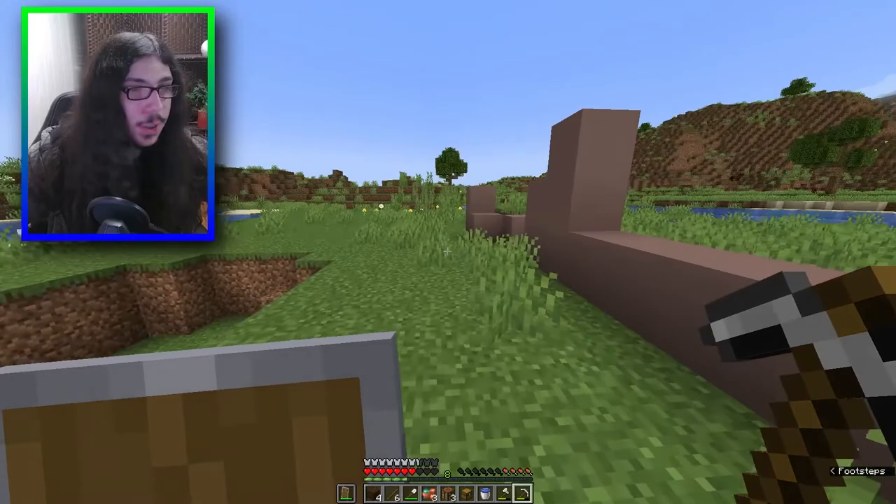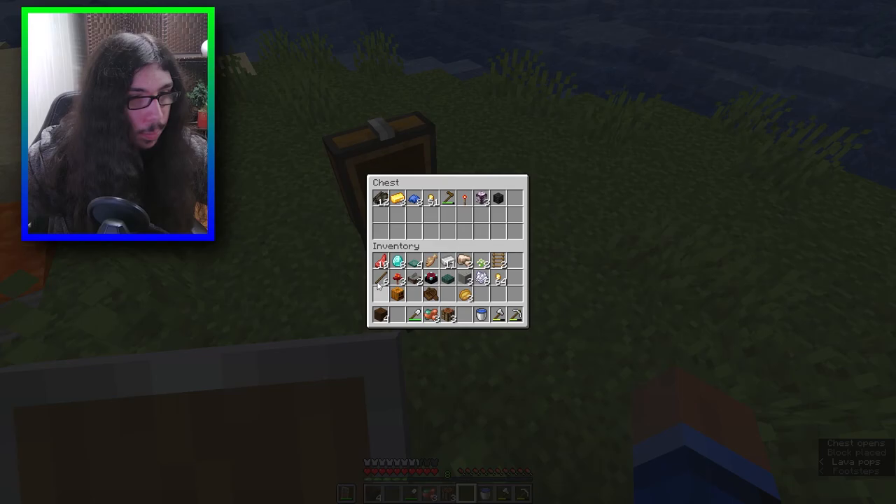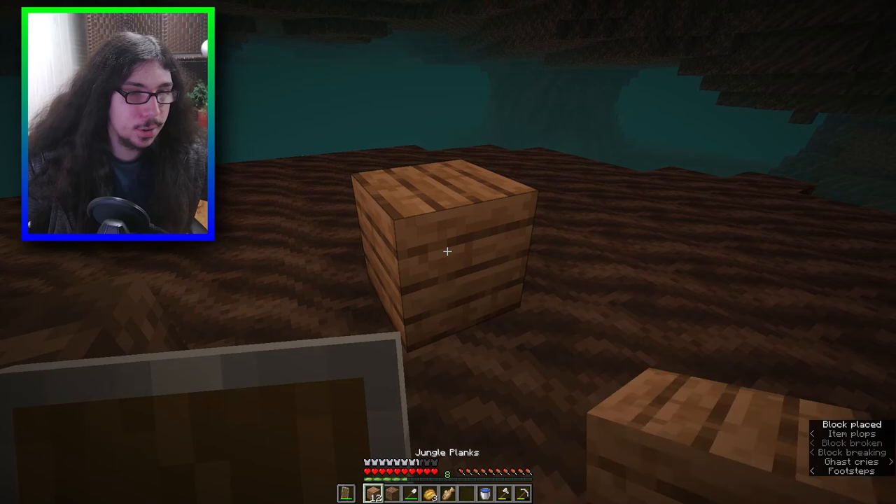Before we go I just realized I can strip a tree with an axe, so I'm gonna try that. What do you give me? Candles. What do you give me? Nothing. I'm just gonna put almost everything in here. Let's go to the nether! Soul sand - that gives me jungle wood, we could do a lot of things with that.